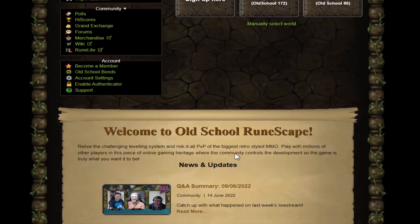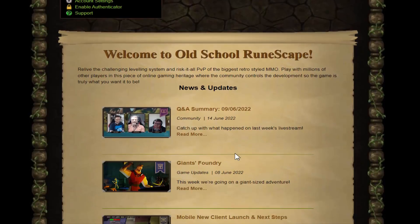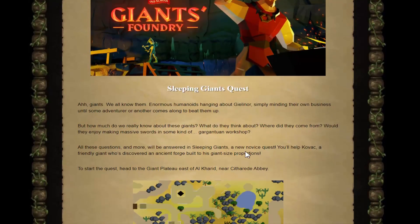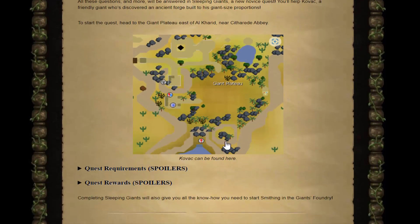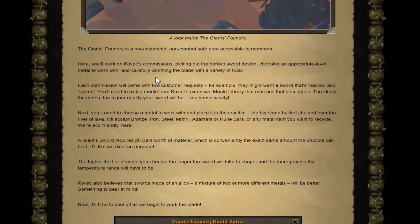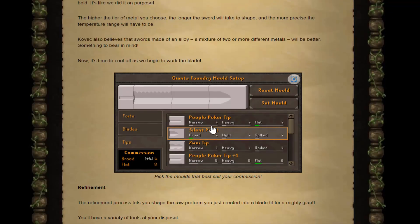Can't wait to log in today and see the next update. Giants' Foundry. Let me guess, another skilling minigame. Another quest. Ain't that lovely? Smithing. All right, fun stuff.